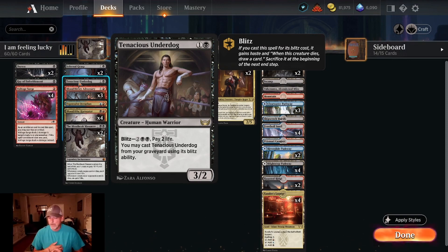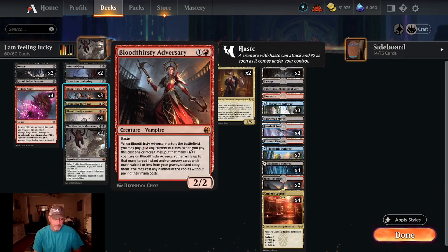Three copies of Bloodthirsty Adversary: one red, one white — two-two vampire with haste. We can pay mana any number of times, and Bloodthirsty Adversary gets a plus-one plus-one counter each time. We then exile up to that many target instant or sorcery cards with mana value three or less from our graveyard and copy them, and may cast any of those copies without paying their mana cost.